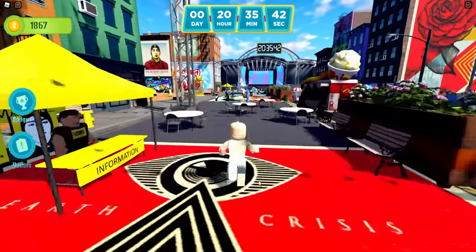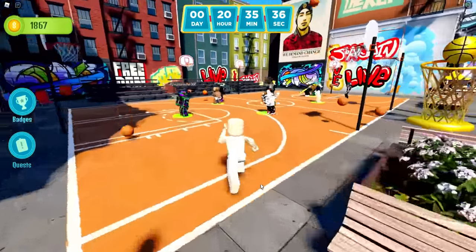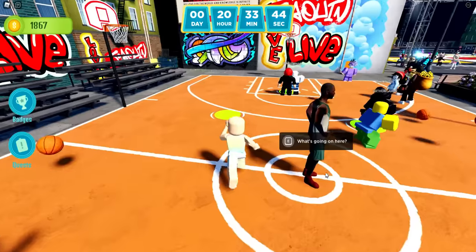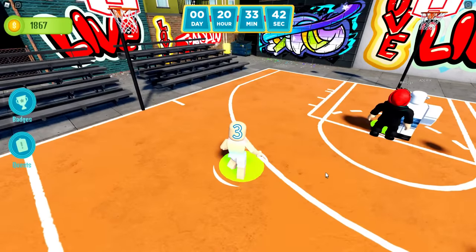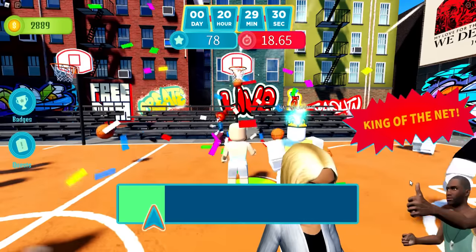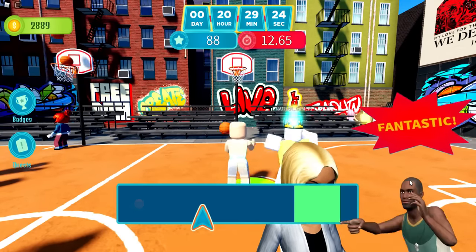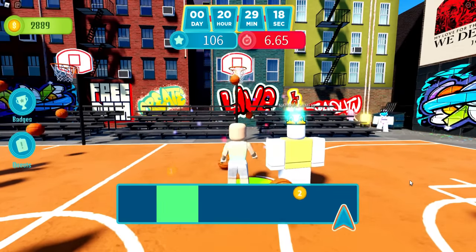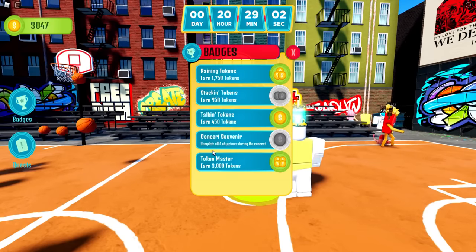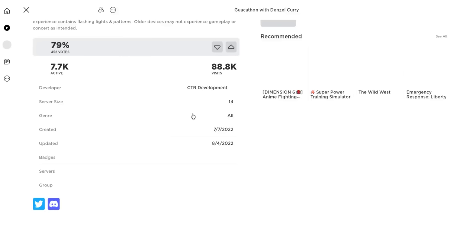So once you get into the game, same as the videos before, we're gonna need to run all the way to the back left to the basketball court, and you will see we need to get that token master of 3,000 tokens. So you're just gonna wanna play this mini game. Click on the green square with your arrow as many times as you can to make sure that you do get that net. And once you get to 3,000 tokens, you will get that badge and the token master in game.